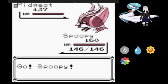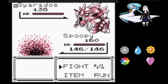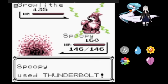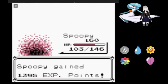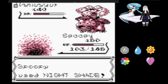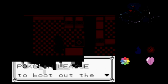Now it's on to rival five. Pidgeot falls quickly to Thunderbolt, and Gyarados did its best but Thunderbolt was too much for it. Growlithe didn't fare much better, which meant Alakazam managed to hang on and get off a Psywave, which did nothing, and Nightshade finished it. Venusaur manages to survive a Nightshade and get off a Leech Seed but was simply unable to stand up to Spooky.